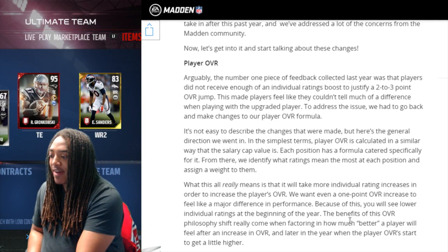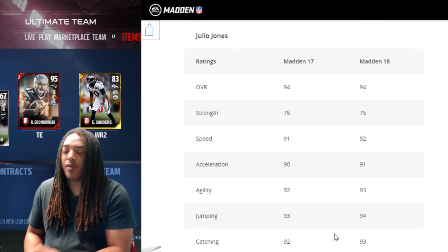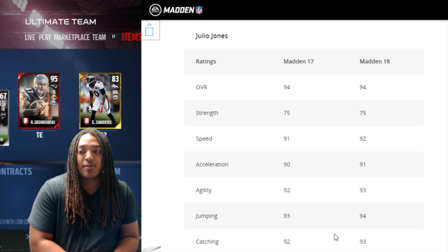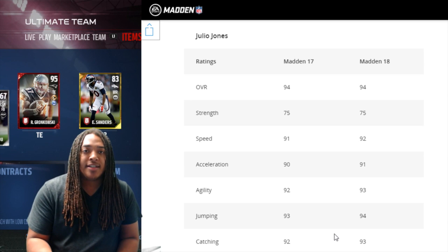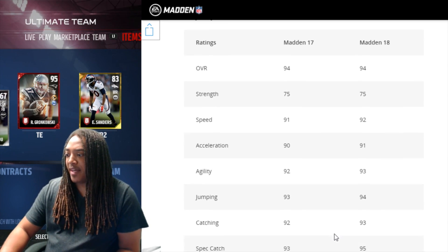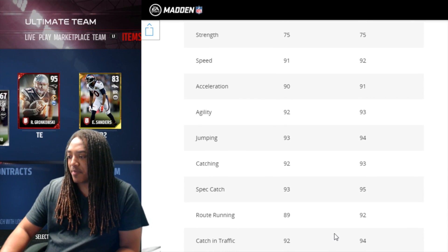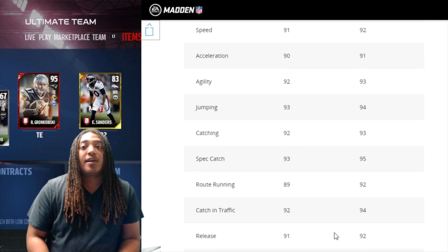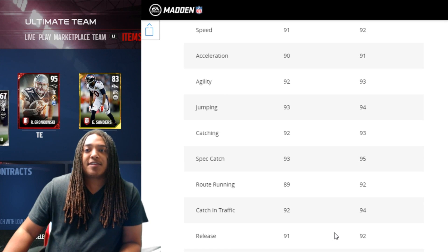They were the same person, maybe one speed faster. But if it didn't hit a threshold that made a noticeable difference, it didn't change anything. So what they did was give an example of Julio Jones, showing him rated 94 overall in Madden 17 and what he'll look like in 18. In order for a player to go up one rating, a lot of things have to be different — his speed is one more, his acceleration is one more, his agility is one more, his jumping is one more, his catching is one more, his spec catches two more, and so on.